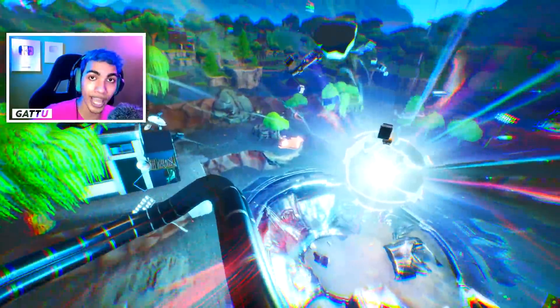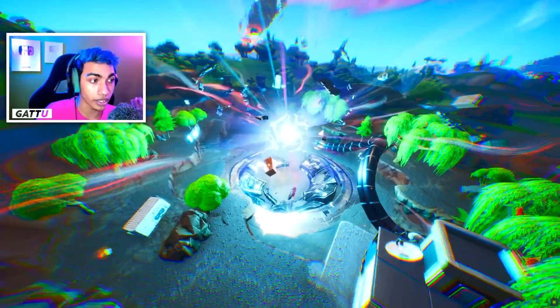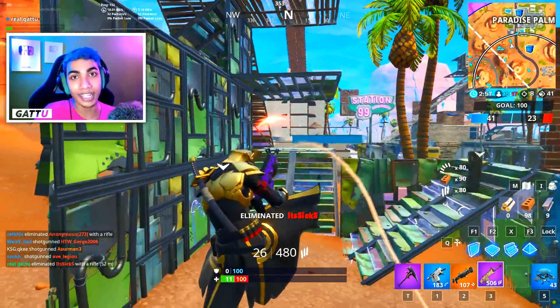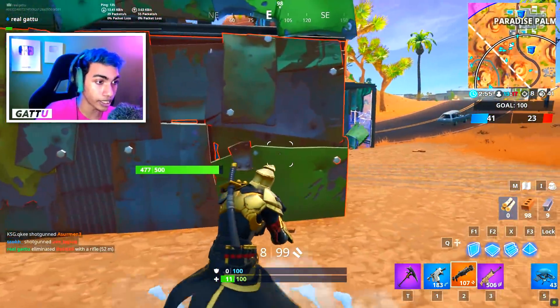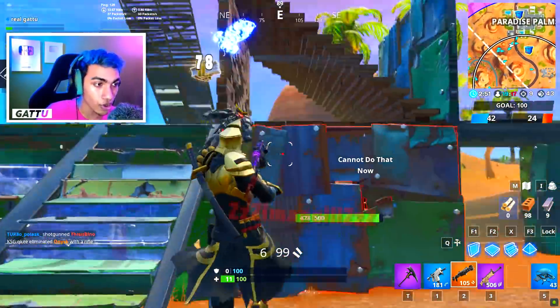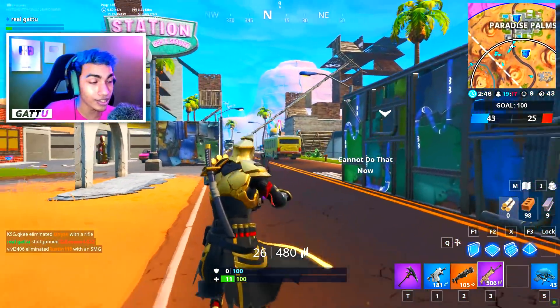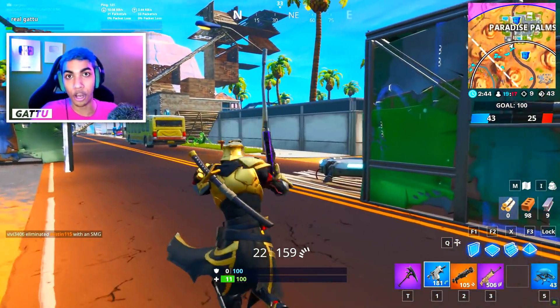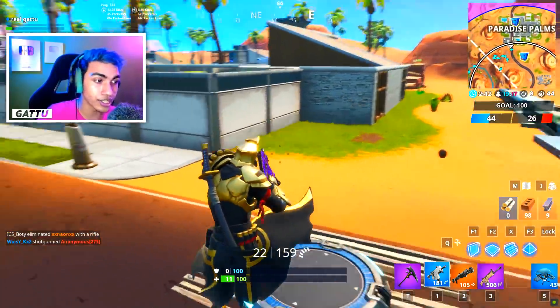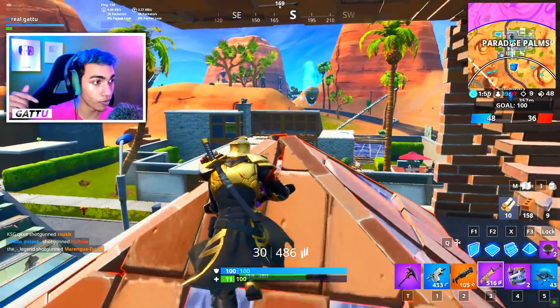After completing all seven normal challenges, the prestige missions unlock. The first prestige challenge is 'eliminations at Dusty Depot or the meteor' — you need three eliminations, which is not a big deal. The second prestige challenge is 'search chests or ammo boxes at The Block' — you need to open a total of seven ammo boxes or chests. Just drop at The Block and complete it for yourself.